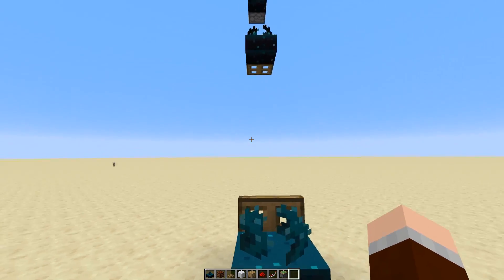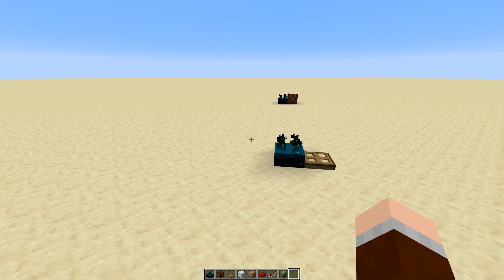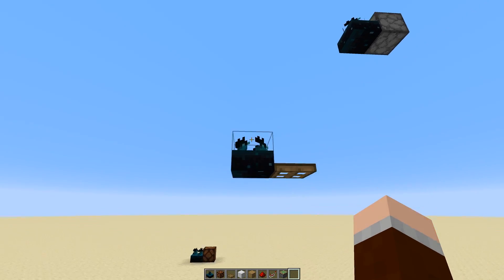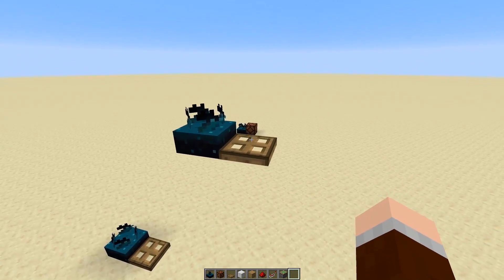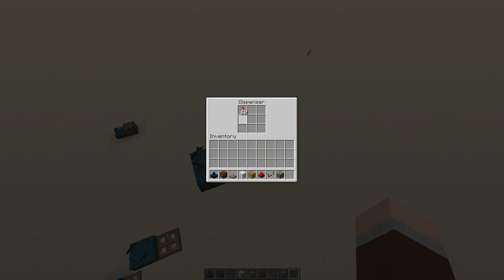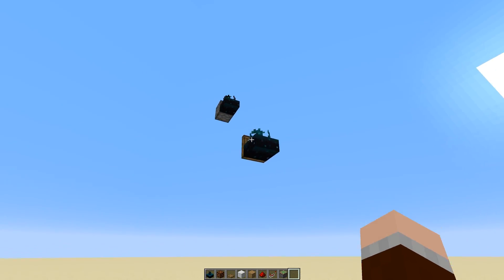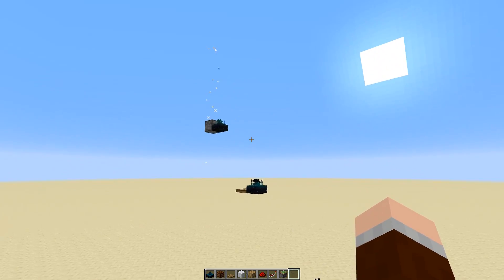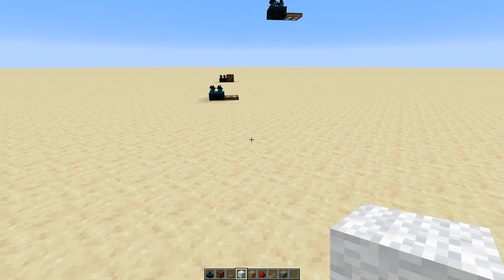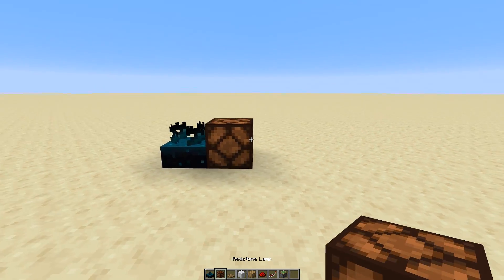What is happening right here is that this sculk sensor detected me walking past it. It activated this traveller, which was picked up by this sculk sensor, which activated another traveller, which was in turn detected by another sculk sensor, which then activated this dispenser with firework rockets. This is more or less the same thing that Agnes showed us during Minecraft Live. She also had a few pieces of wool in there — and yes, it also works in my implementation.